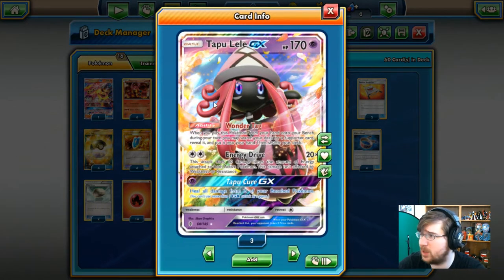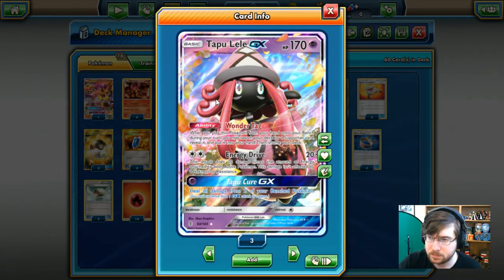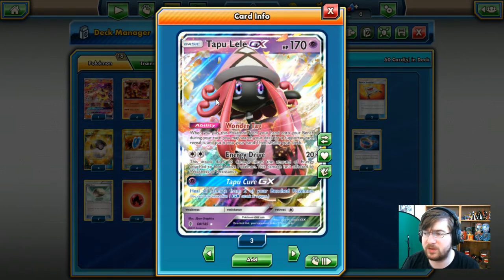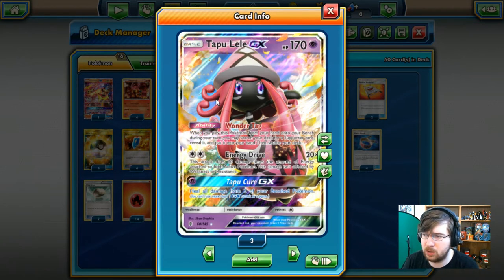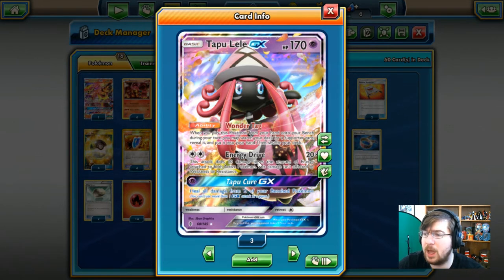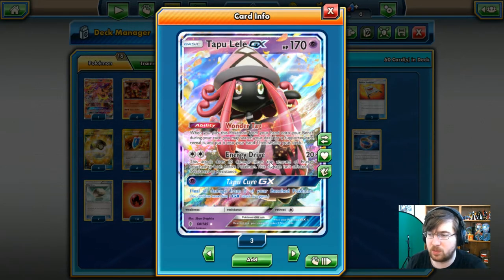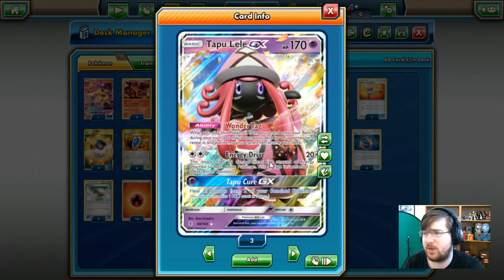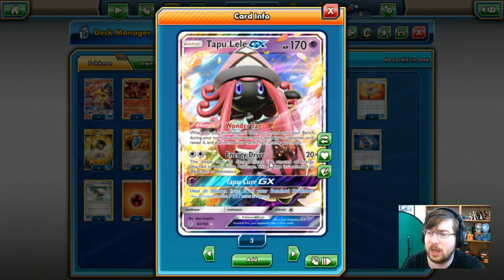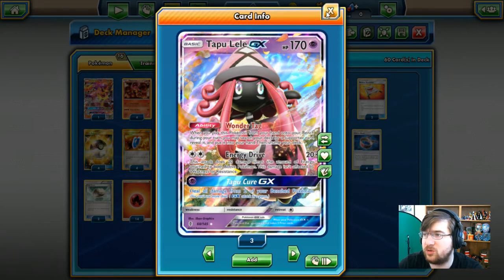We're running 3 Tapu Lele — which might be overkill, but this guarantees access to Wonder Tag to grab a supporter card from the deck. It has Energy Drive for 2 colorless, doing 20 times the energy on both Tapu Lele and the opponent's Pokemon — a good setup attacker if Baby Volcanion isn't available. It does have the Tapu Koko GX copy attack, but we can't use it since we don't run psychic energy.